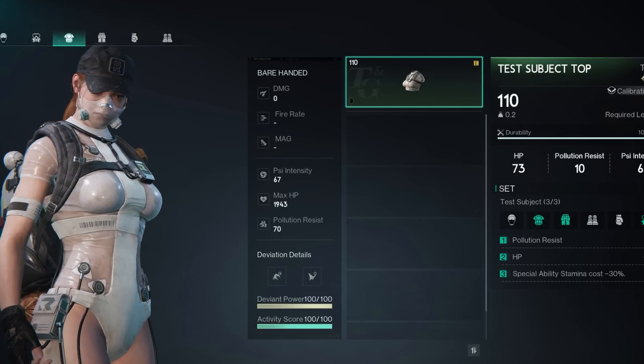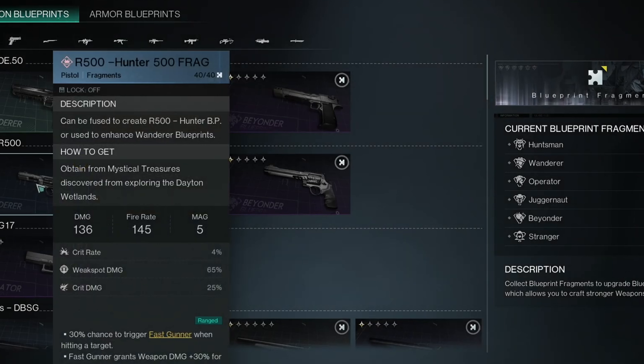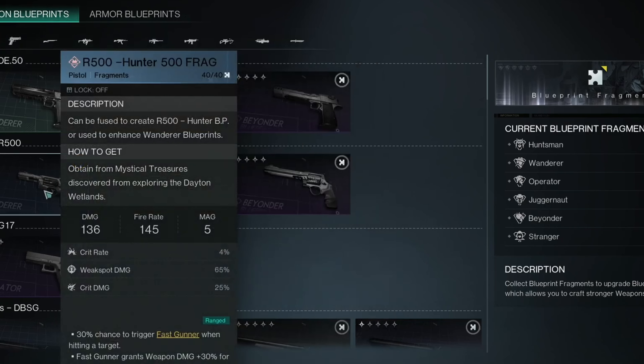If you're looking in the Blueprints tab at Legendary Weapons, like the Memento Pistol with the Fast Gunner keyword, there's no way to click on these and see what the keyword means directly. Instead, go to any weapon in your current inventory with a keyword, follow the process I just showed you, and then click on View All Keywords to read about it.